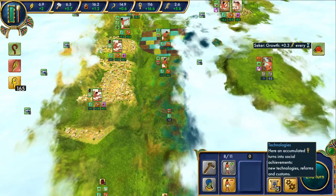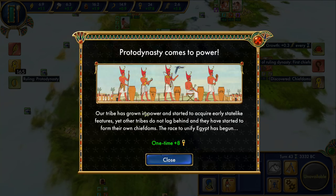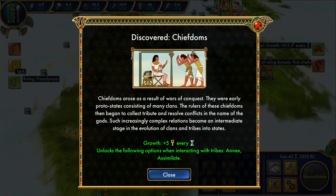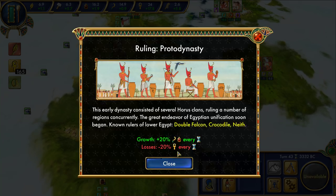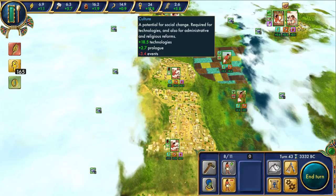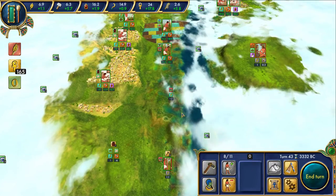We'll continue to get Seeker to improve our growth of favor. And now — yes, that is the big one. Protodynasty comes to power. Our tribe has grown in power and started to acquire early state-like features. The race to unify Egypt has begun. Chiefdoms arose as a result of wars of conquest — they were early proto-states consisting of many clans. So we now lose 20% technology and we gain more luxury goods and military. The plus five we're gaining is pretty much entirely lost — it's only a 1.6 gain now.